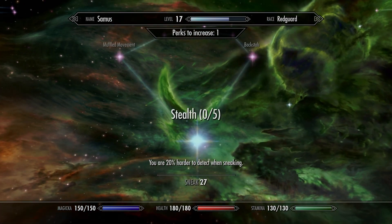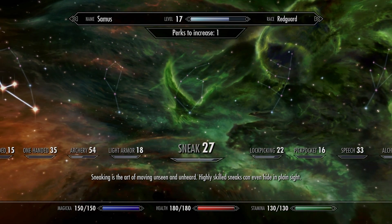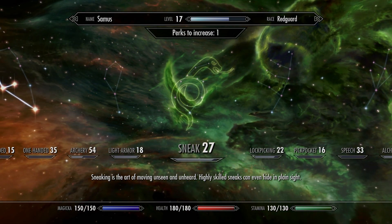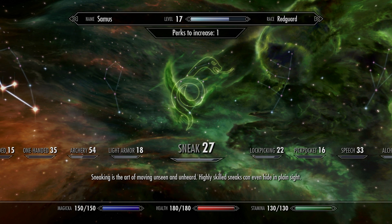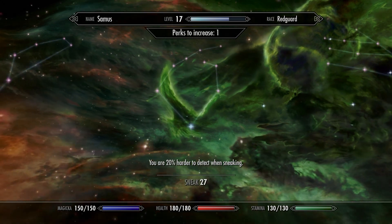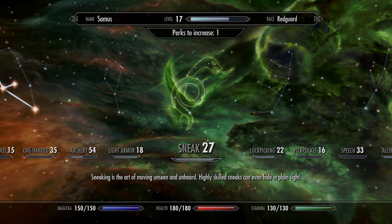Sneak is pretty self-explanatory. The more perks you dump into sneak and the better you get your sneak skill up, the more you'll be able to crouch down and maneuver around enemies without them knowing you're there. You can also plug them with arrows from a distance, and the better your sneak skill and perks are, the more you'll be able to hit people with arrows and they still won't be able to find you. It's pretty funny when you get your skill up ridiculously high — but again, probably a later game thing.